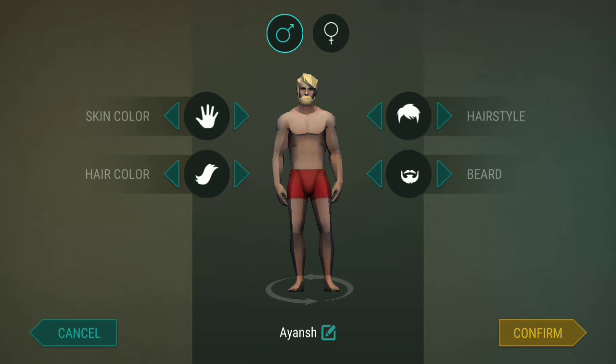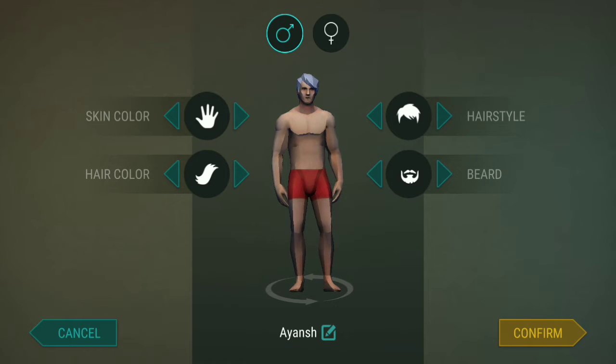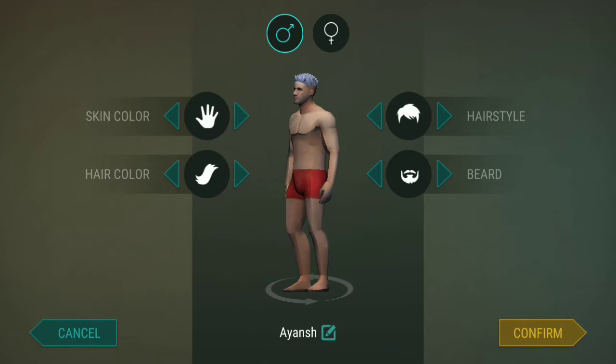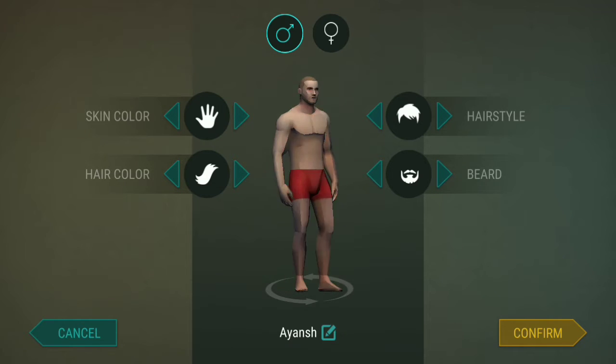There is blue, there is a white type of color. Beard option — there are only two options: beard and no beard. Hairstyle: one, two, three — hey, this hairstyle is pretty much good — four, five. There are five types of hairstyles.